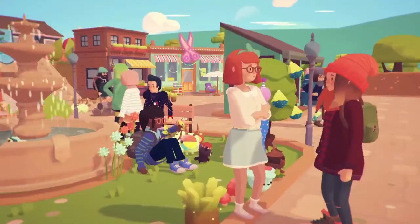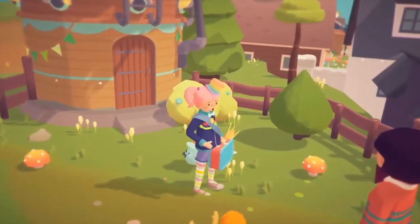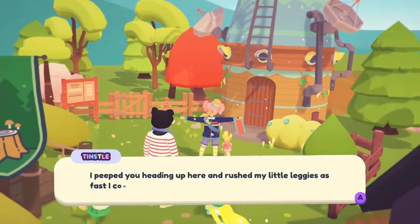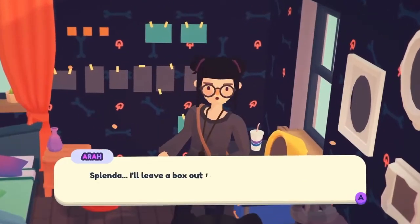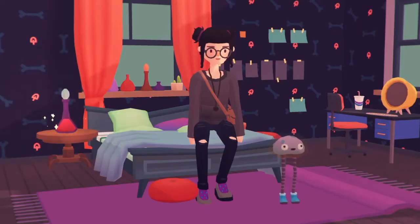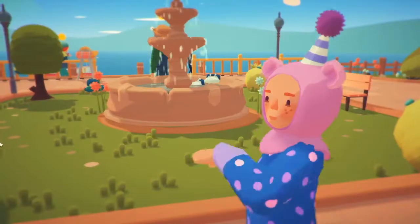There are a bunch of local residents you'll get to know as well. You'll spend a lot of time helping Tinsel, the newly elected mayor doing her best. And Ara, the cool witchy older sister you always wanted. And a bunch of other interesting folks, like Taffy.